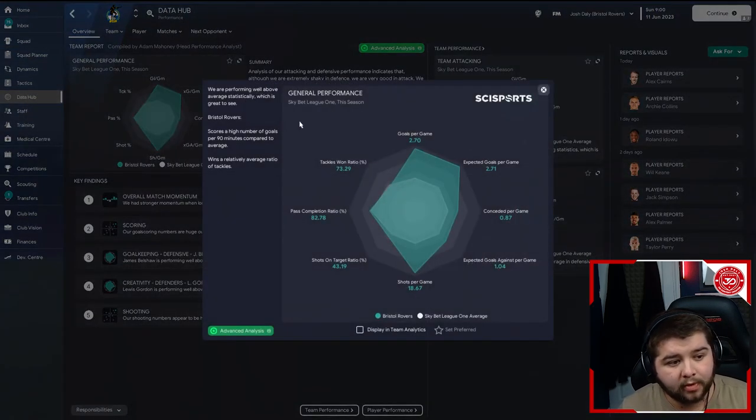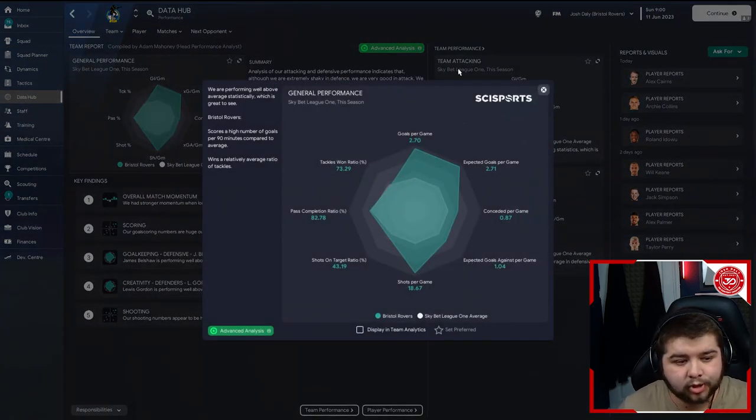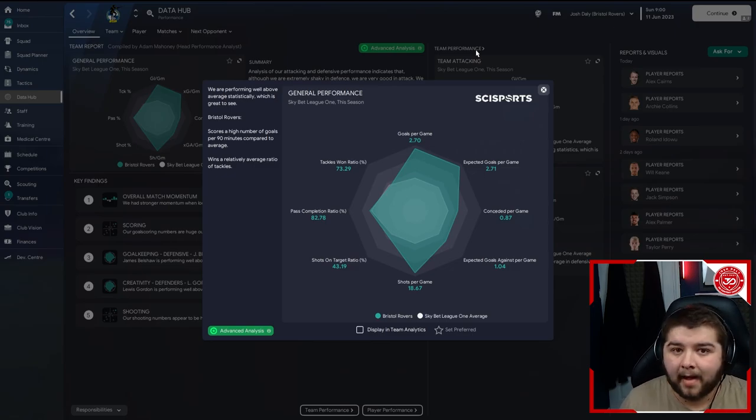In terms of the data hub, general performance — we're looking at a ridiculous display. 2.7 goals per game and still way under a goal conceded. Knapp seems to hit this on the head every single tactic. He bangs on the goal-scoring but also doesn't sacrifice defensive ability. He nonstop provides sensational tactics, and that's why I'm always so keen to get his work out there because he does a really, really good job.